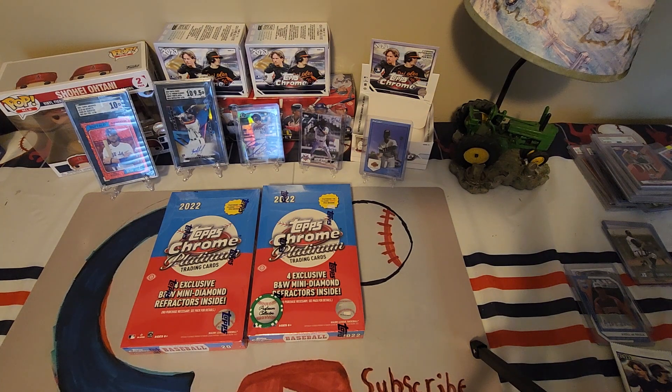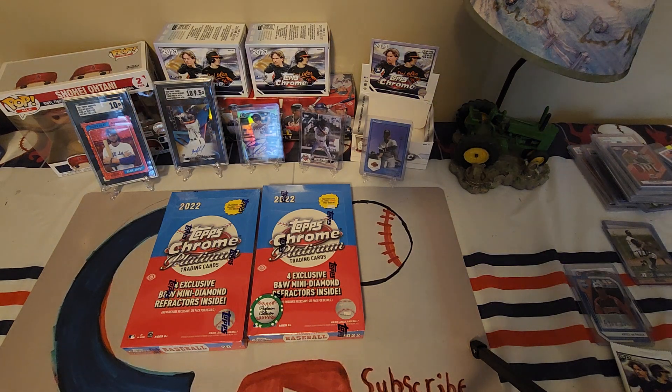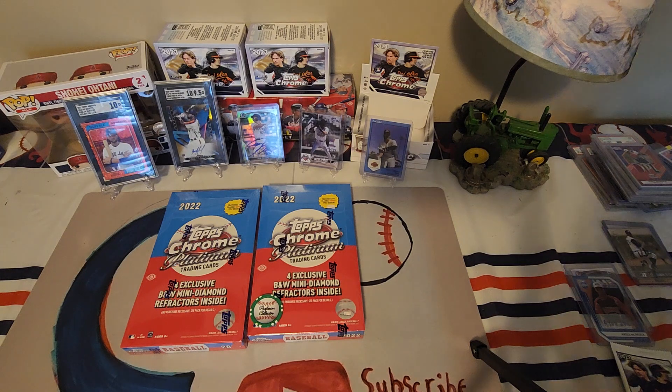This is pretty good value — this box was $50 and a blaster of Chrome is $35, so definitely good value here. For 2022 rookies we're looking for J-Rod, Wander, O'Neill Cruz, Bobby Witt Jr., and Torkelson. It's a 500-card checklist, which is pretty big — I think that's why it takes a while to get out with the autos. It's always running a year behind.